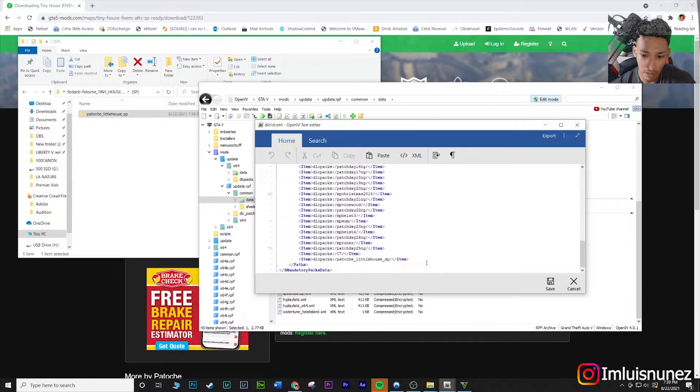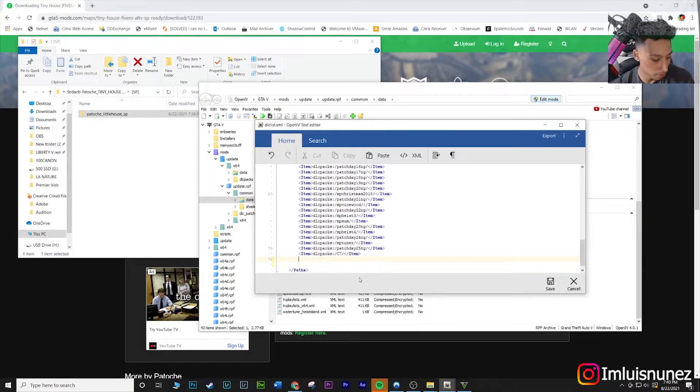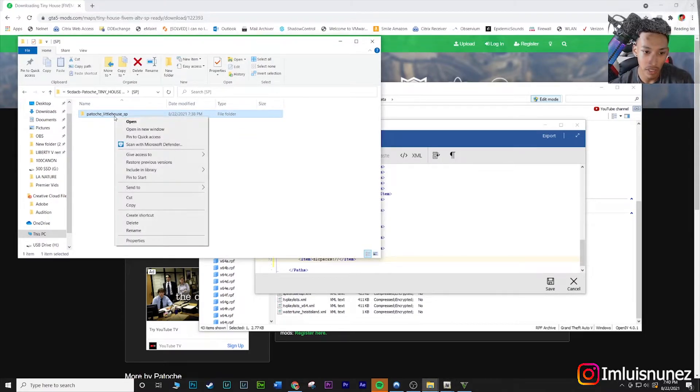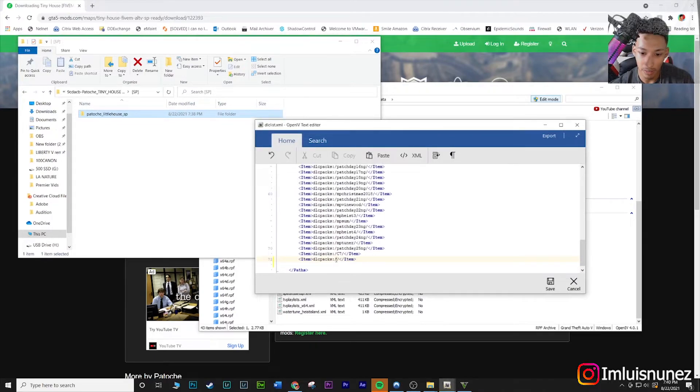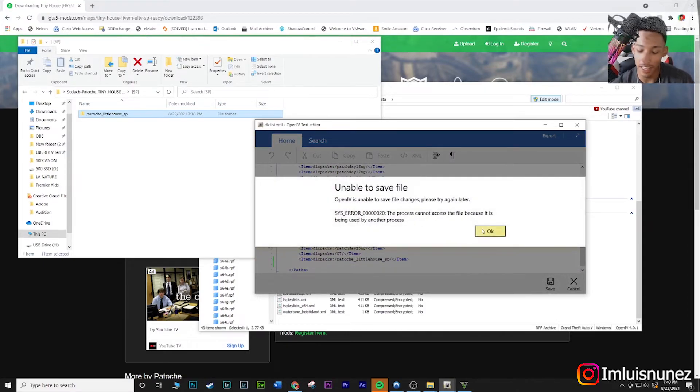Make sure you're in edit mode, then scroll down to where you see the path entries. Copy any existing line to get the format, paste it on the next empty line, delete the content between the two tags. To get the exact folder name without mistyping it, right-click the folder, hit rename, and it highlights the whole name — then right-click and copy. Paste it into the dlclist entry. Hit save — just make sure your game is closed first or it won't save.